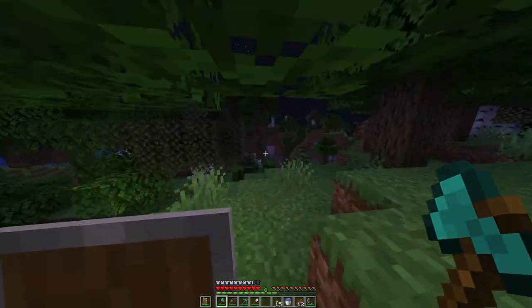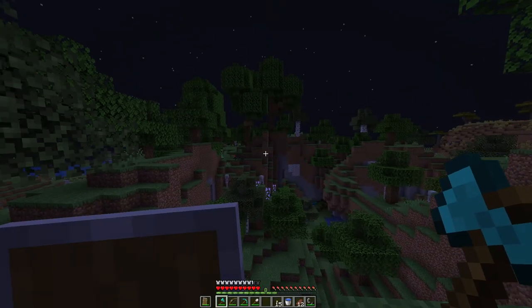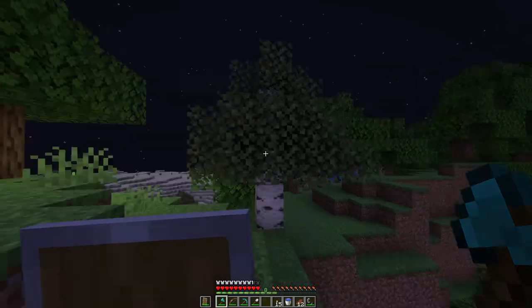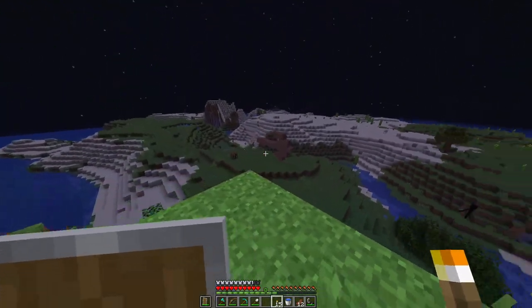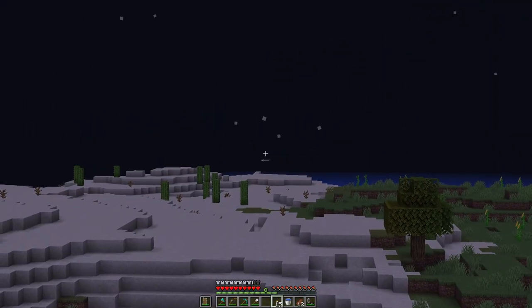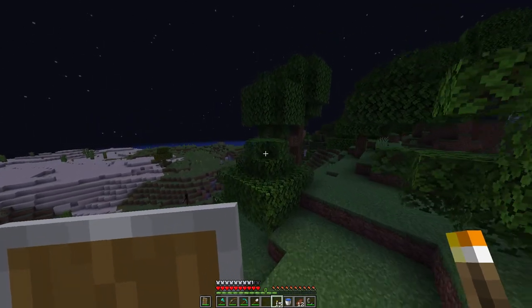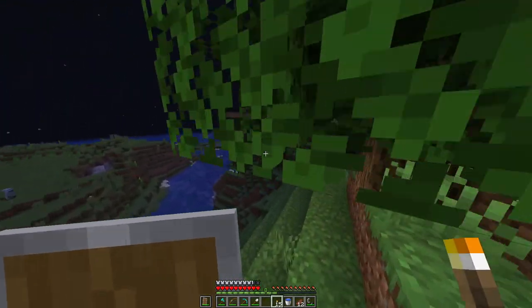I'm pretty sure this is the spawn somewhere around here. Got this like little mini flower forest — like, for about four blocks — and then there's lots of mobs. I have an arrow there, just because there's really nothing here except all the way over there. There is Replistic's space. I don't know why it's all the way over there and what it is.